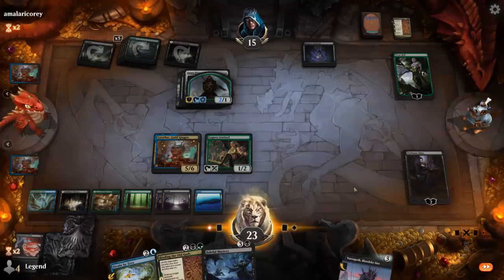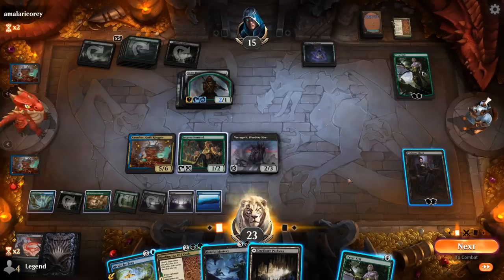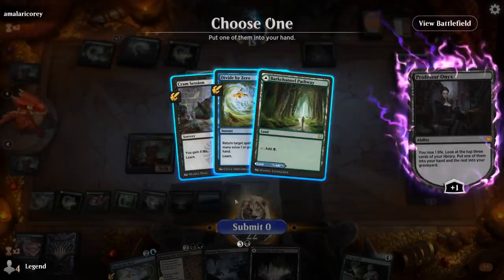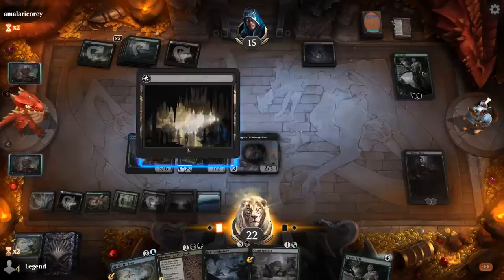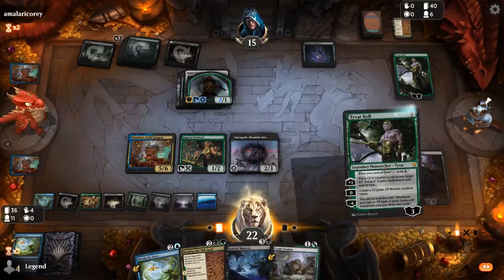A Varagoth on top of their deck — we'll play it. Another Tie Var. If I play Tie Var I can still cast Baleful Mastery for two mana, though the opponent will draw from it. Let's plus with Professor Onyx first. There's a Nighthawk Scavenger on top — if I play Tie Var, this now also taps for black. The opponent's going to draw Scavenger, so probably want to take out their Planeswalker.